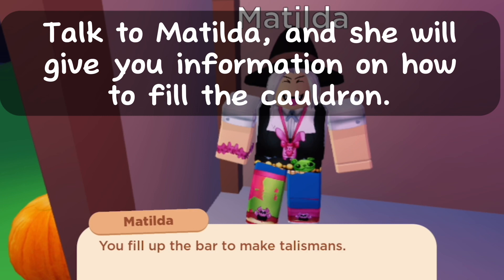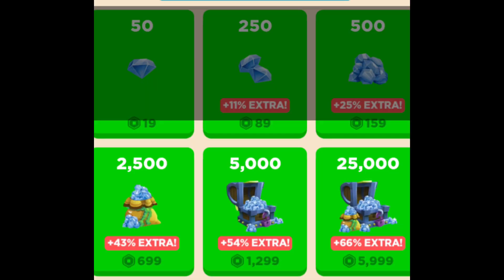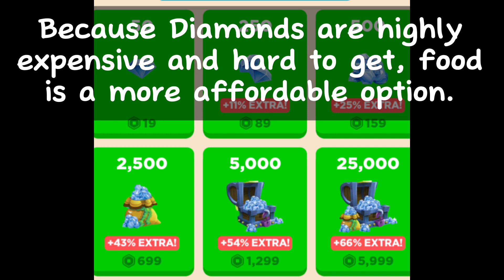You can fill up the cauldron with either food or diamonds. Because diamonds are highly expensive and hard to get, food is a more affordable option. Once done filling the cauldron, you can either get a lantern or a dreamcatcher.